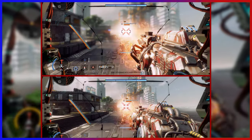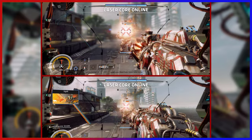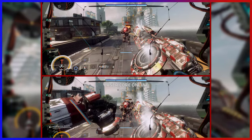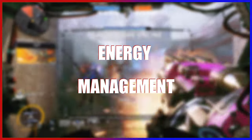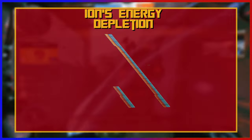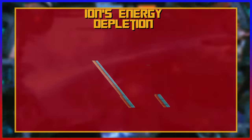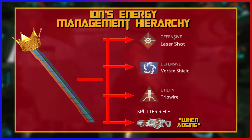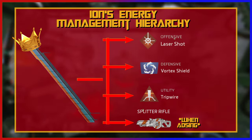But the splitter rifle damage can almost double when you ADS. And this is because Ion has a very interesting mechanic that makes Ion a very complex titan — I like to call this energy management. Ion has a rechargeable energy bar. This bar controls all of Ion's abilities except for her primary. This is my favorite part about Ion. Ion's defensive, offensive, and utility abilities are tied and controlled by this energy bar.